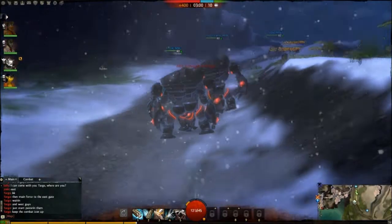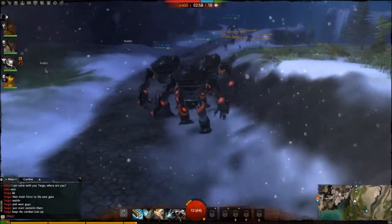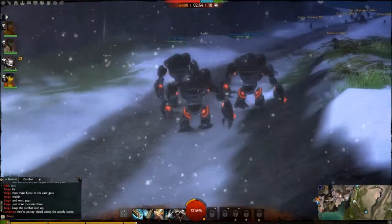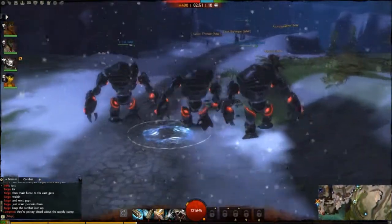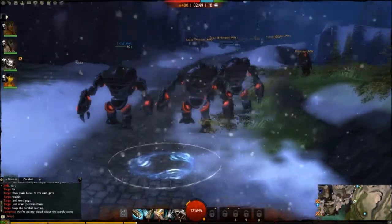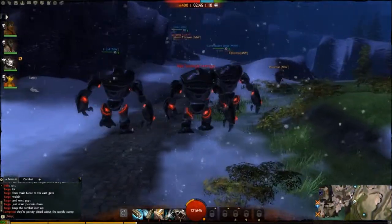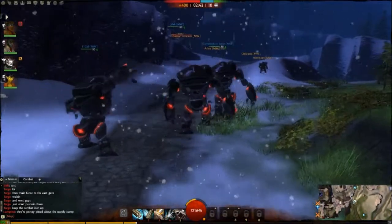There's a defender on the cliff. Don't bunch up. Keep spread out until we get to the gates so they can't AOE us. Their armor cards are already here.